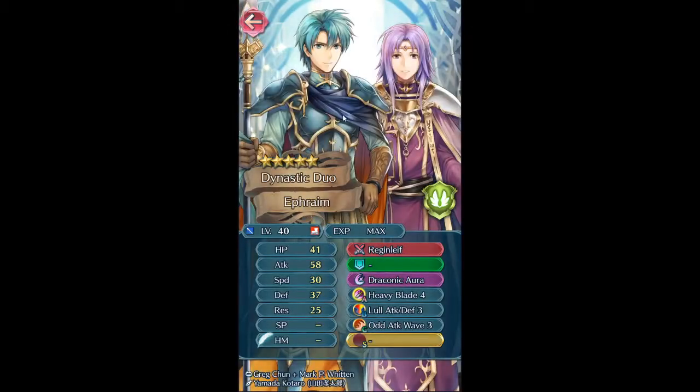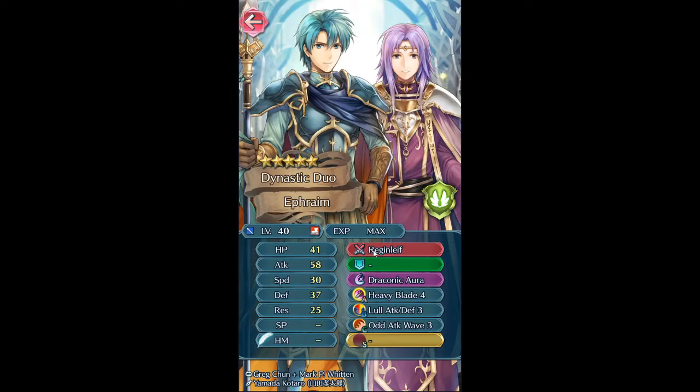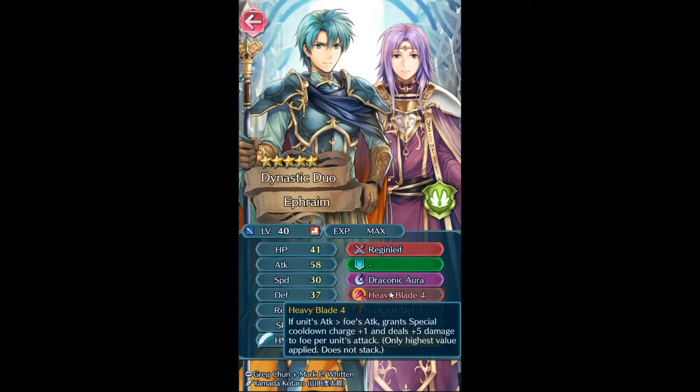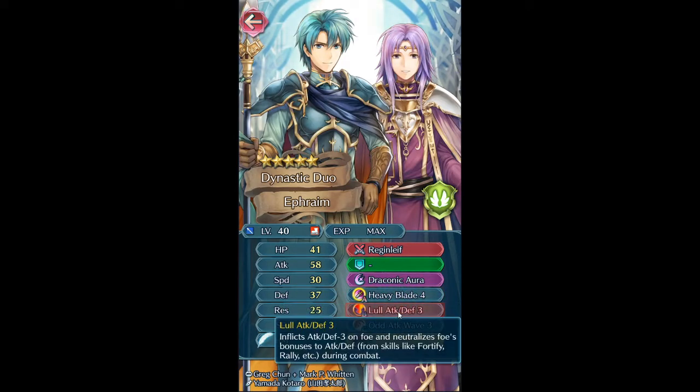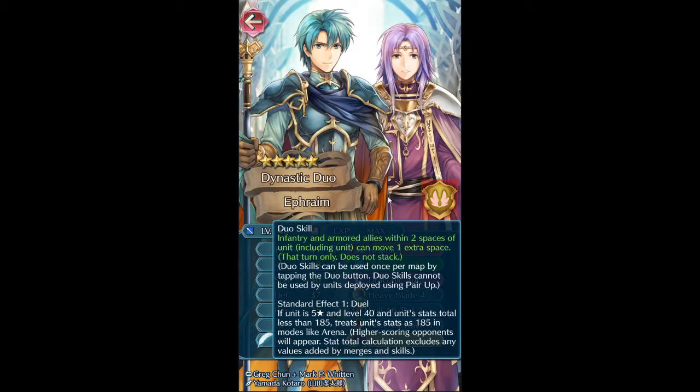Heavy Blade 4 and Lull Attack Defense 3 is a very powerful skill combination. I don't really care about Duo Ephraim specifically — there's no point in merging him. You could build him, these are good skills, but I'd rather have these skills on someone else. This combination of skills is going to be hard to find on someone else and that'd mean sacrificing a bunch of other units, but these two skills are very powerful. I'd like to have them on something, not sure what yet.